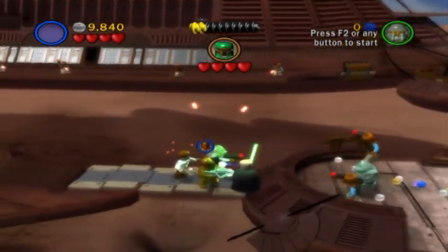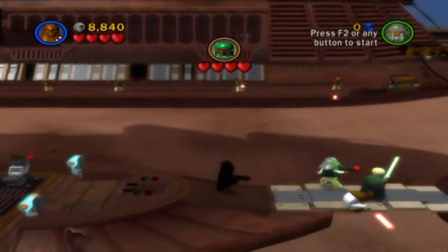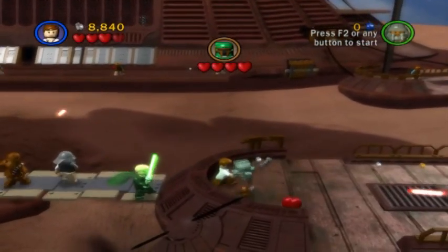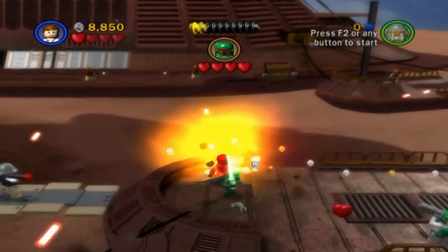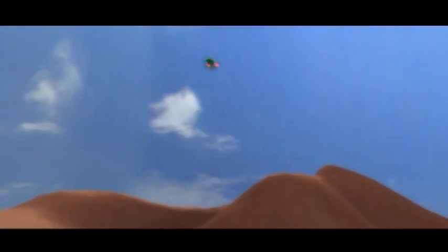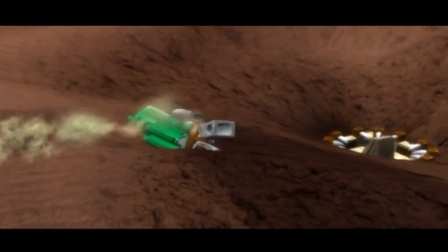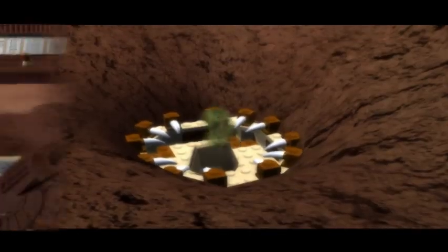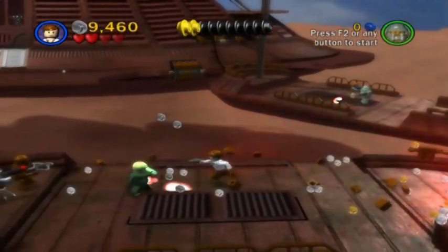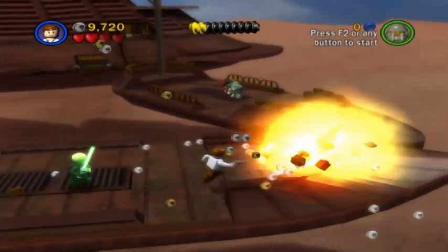Now in order to deal with Boba, we're going to want to use a blaster character, and hopefully they'll be able to keep their footing much better than I can. Remember, the Gamorrean Guards take two shots. In terms of Boba, he's roughly the same as he was in Cloud City. I didn't even get the chance to explain the fight, but no need — down the hatch! Bounty hunters are very nutritious, you should know. Once Boba is dealt with, the other platform will come to us.